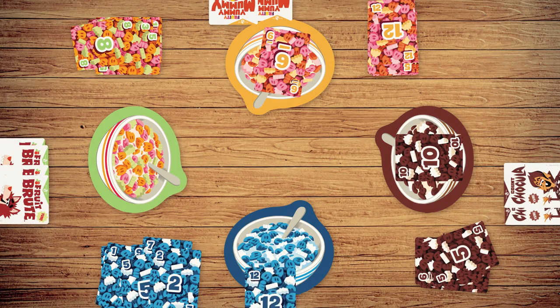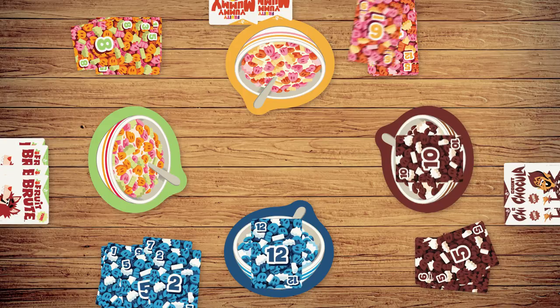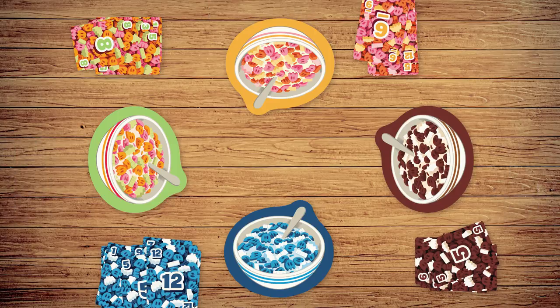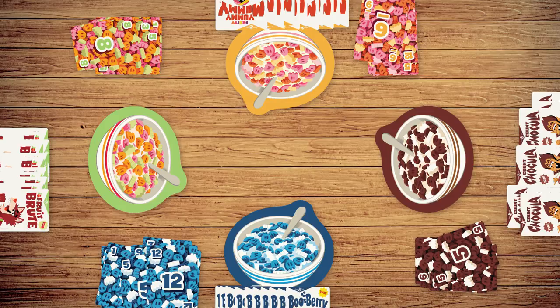When one player runs out of cards, the hand ends. Players put their cards from their bowl into their scoring piles and discard their remaining cereal cards. Start a new hand by drawing 12 cards. The game ends after the third hand.